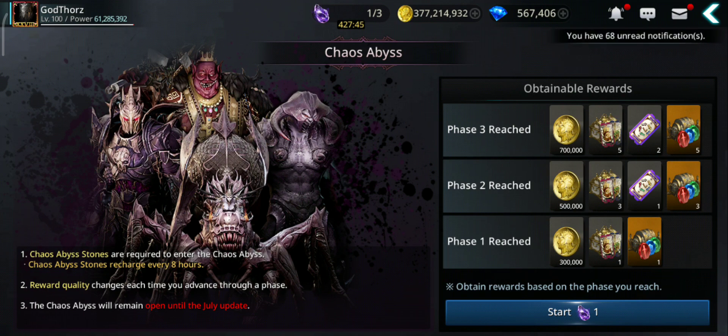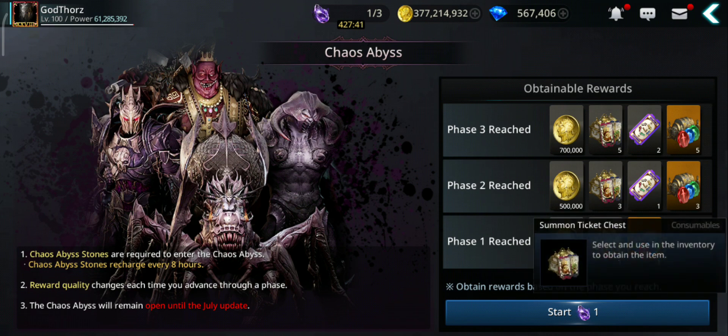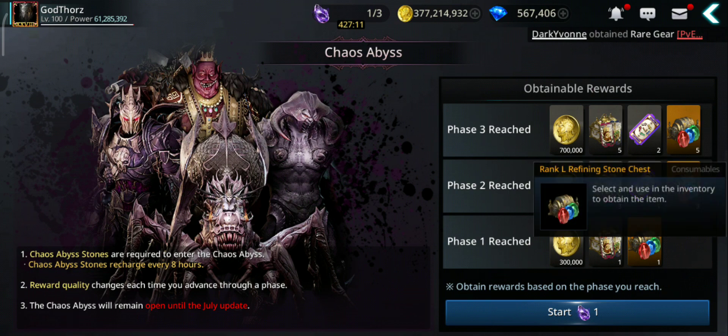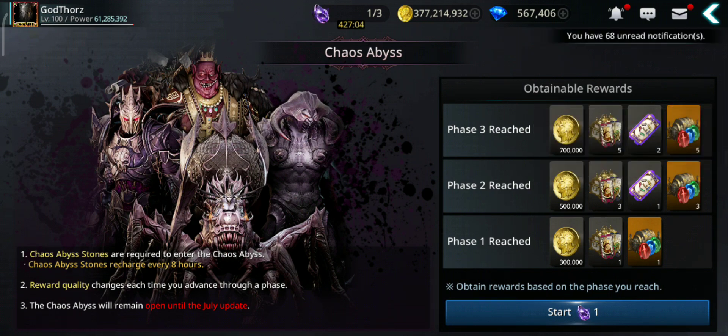You can do it up to three times per day on every character. Even if you do phase one — say you have like 45 million power — you can still do it. You get one Summon Ticket, that means three per day. But if you reach phase two, which is quite easy — I can do it with 45–46 million power — you get three tickets per run, so that's nine per character. If you can do phase three, you get five, that's 15 per character. So lots of these to be gained — start doing it on as many characters as you can.